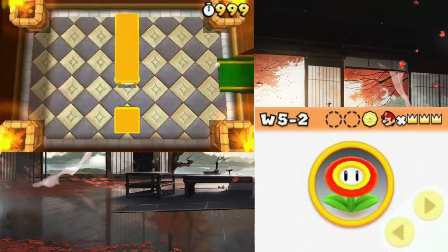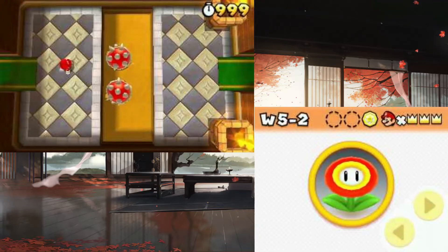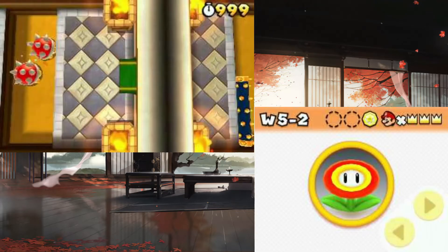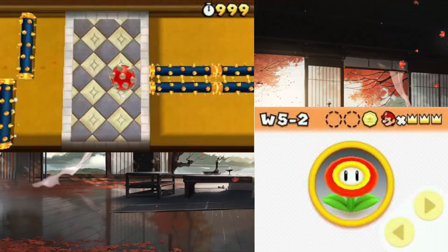Mario flickering means I've got infinite time now. I can prove I have infinite — I'm gonna go down here and nothing's gonna happen to me. I can jump on their heads and just win. Actually, I might still be able to die, so I'll move away from them. I can just walk through this like a piece of cake.